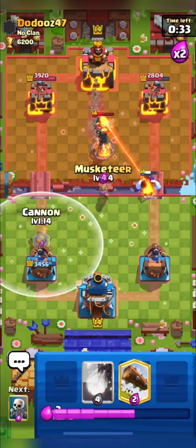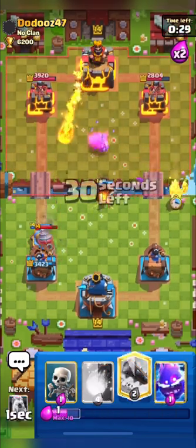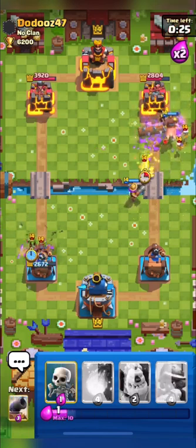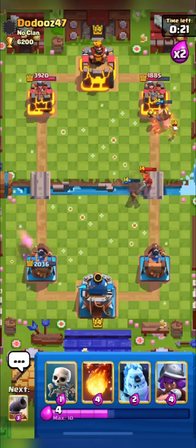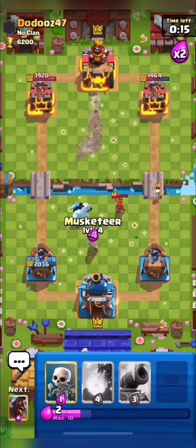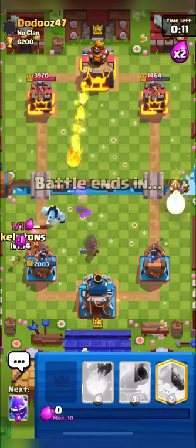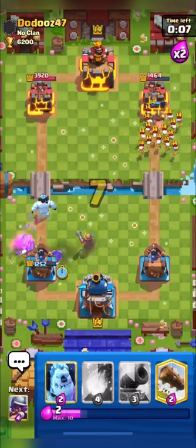I'll place my musky to take out his inferno and place my cannon. He used his fireball but I go in with my log on that side as he had the skeleton army — I think our hog will get some damage on his tower. I'll kite his valkyrie with my ice golem and place musky for his drill.